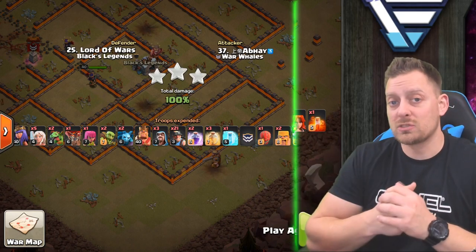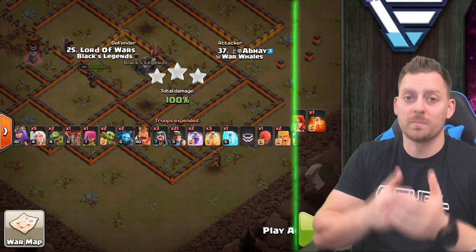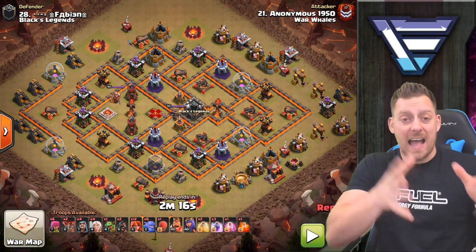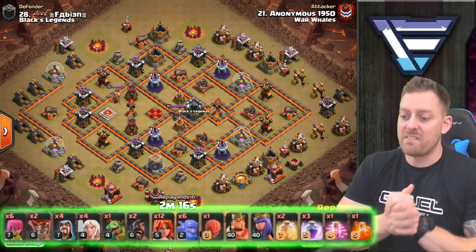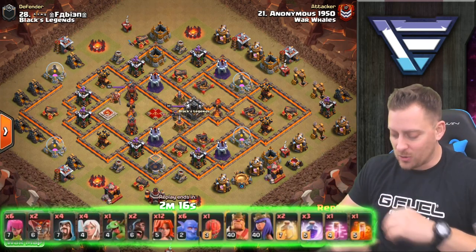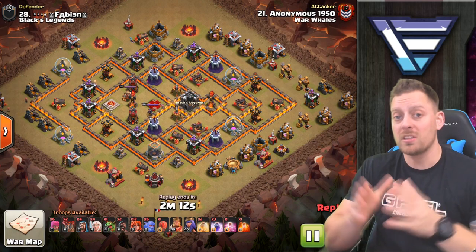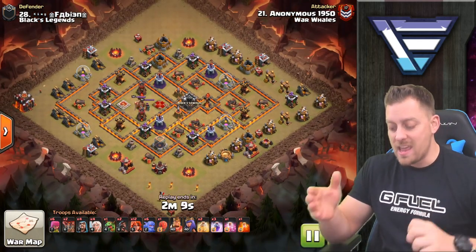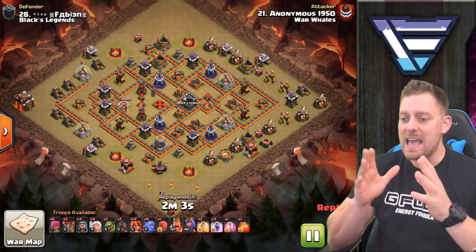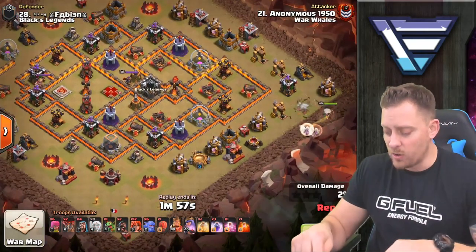That's the first strategy — the queen walk miner. Now Anonymous is up on the second attack, the falcon attack strategy. This one is a bit of a falcon, a bit of a cherry bomb — we'll see what comes out of the stone slammer. As you know, both the falcon and the cherry bomb include a queen walk; it's just how the attack is executed. We're looking at a very narrow base from the Blacks Legends clan, tripled by Anonymous at 1,950 trophies.